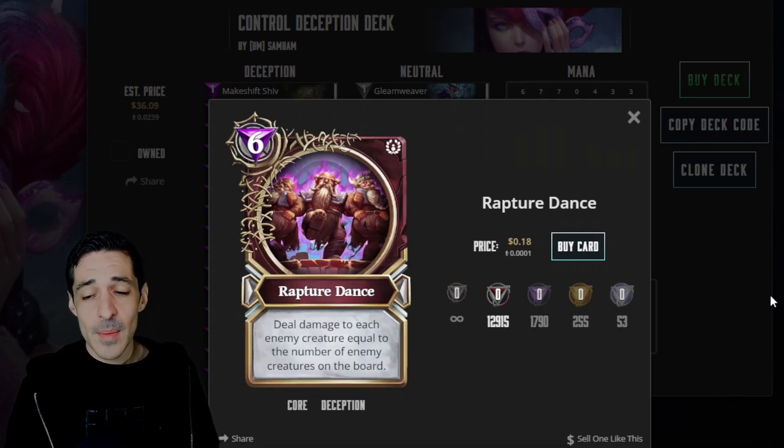Rapture Dance: deal damage equal to the number of enemy creatures on the board. So if they have six creatures, you deal six to each enemy creature. Really strong and reliable.